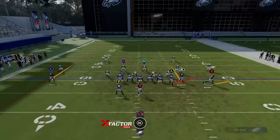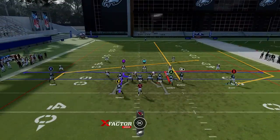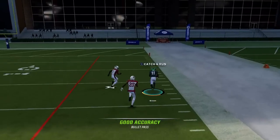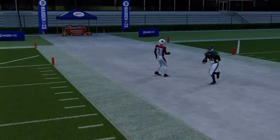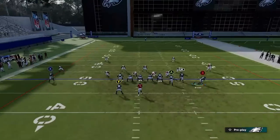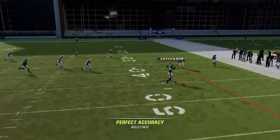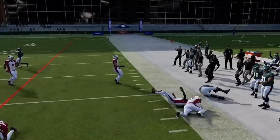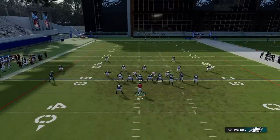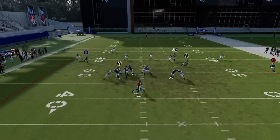Next up we have the Verticals. Starting off with Cover Two — put the RB route on a streak, motion out the B route, put the A route on an out route or the X route on a drag as a check down. I'm really trying to isolate this wheel route outside for a big catch and run. The tight end was open over the middle too — it's actually Quez Watkins, so even better. The A route is a pretty good check down as well; everything's open here. Cover Two is not a very good defense right now in Madden 22, but it's really easy to attack outside like this.